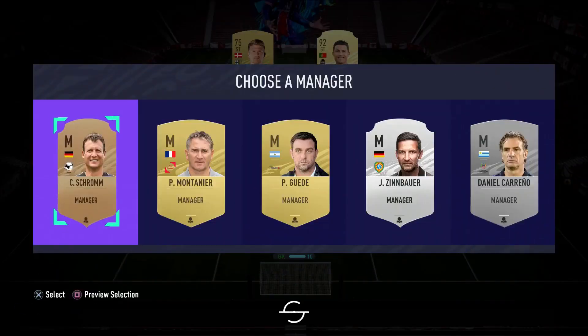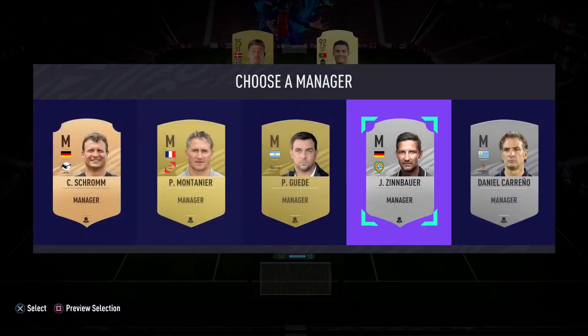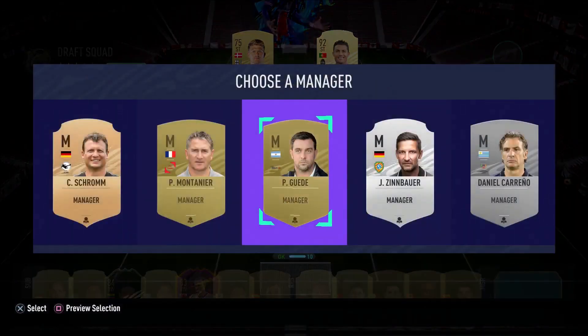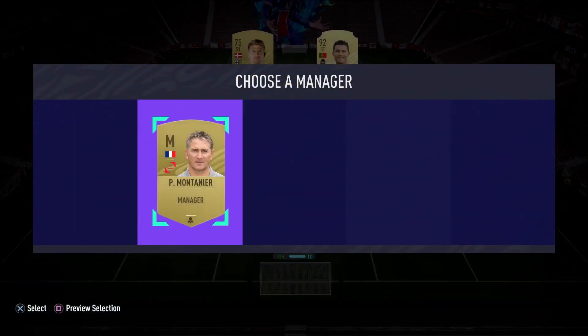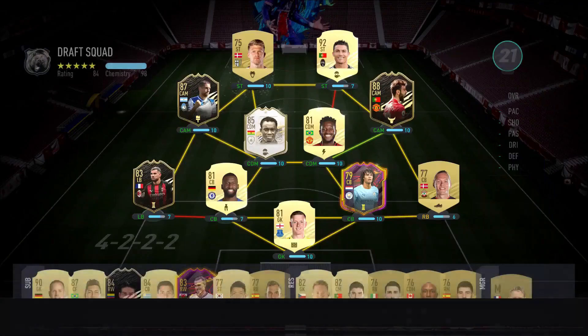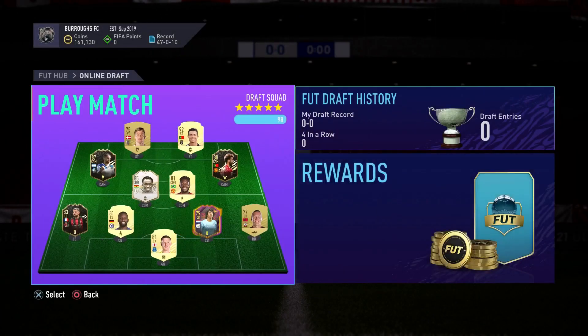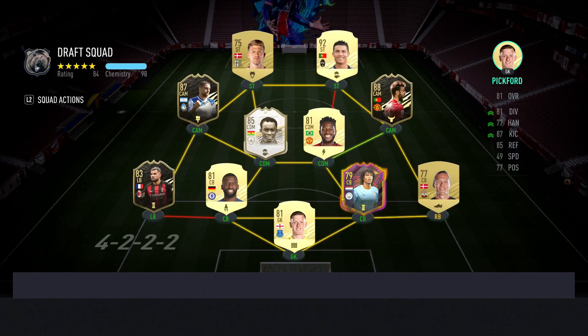What is going on everybody and welcome back to another video and yet another FIFA 21 review. Today we have got the Chelsea legend himself, baby Essien. This baby card I believe is for his time at Lyon, and then obviously he moved to Chelsea for seven years, playing 247 games for them. We managed to pull him in a draft.